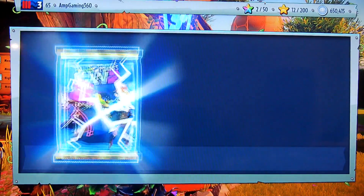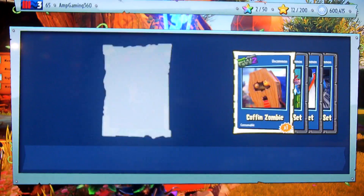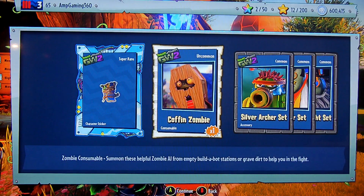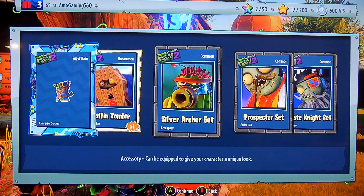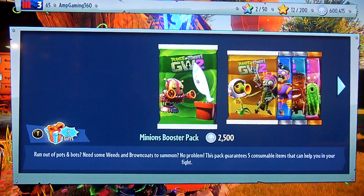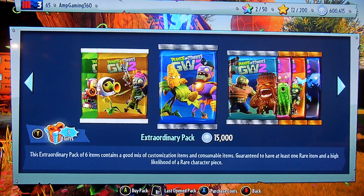Let's open up a Frontline Fighters pack. We did get a piece for Captain Squawk - nice, super rare! The Coffin Zombie times one. Silver Archer set. The Prospector set. And the Pirate Knight set - that is pretty cool. So we have 600,000 coins left to go.